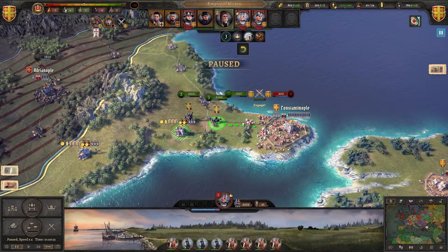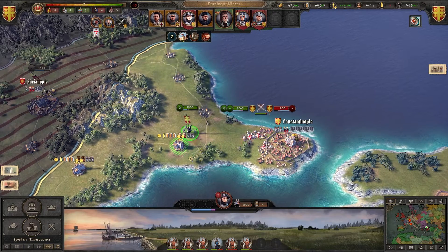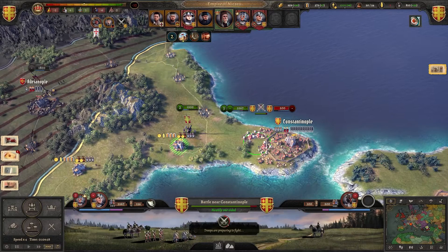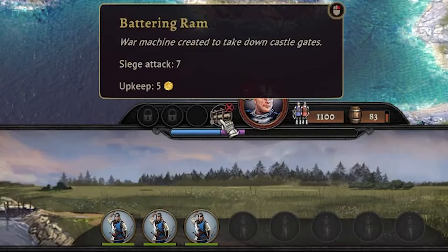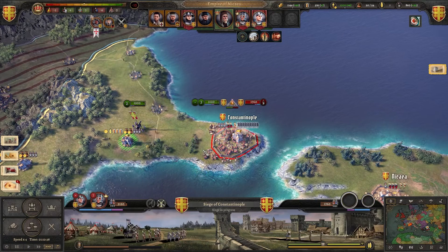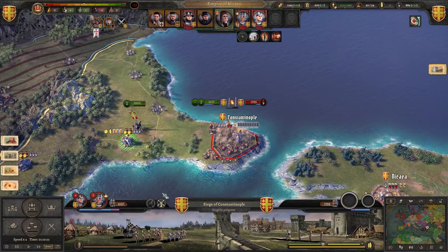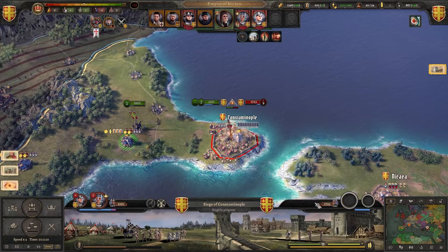Oh yeah, targeting that army — definitely going all in. Let's take down that general right away. More troops have come to aid in our battle. We've gained favor with our nobility, and hopefully that siege equipment will help us.